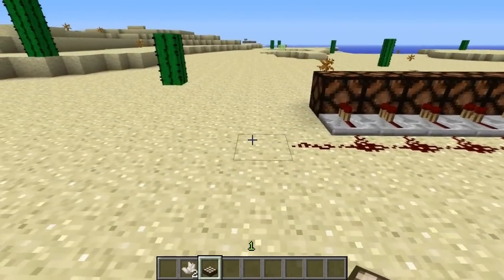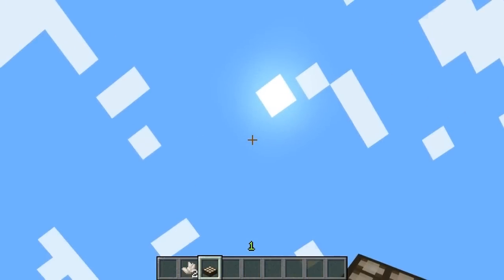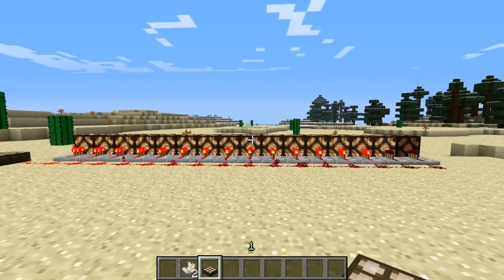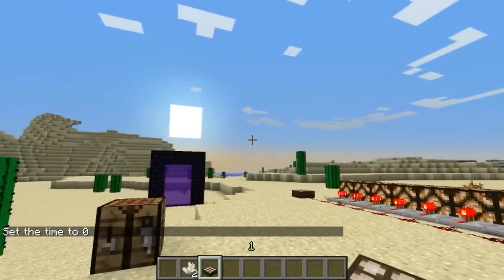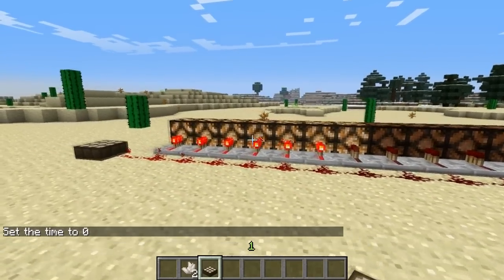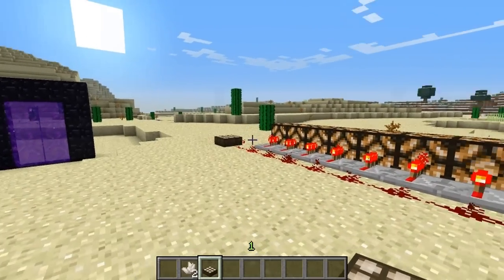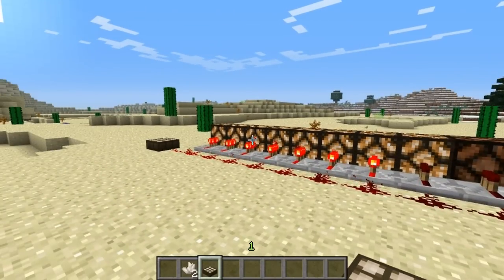The daylight sensor does exactly what the name implies — it outputs a redstone signal whenever it detects daylight. The sun is just about overhead now, but if I change the time to time set 0, so it's early morning, the output of the daylight sensor changes and it only lights up the first six repeaters. As the sun rises and gets higher in the sky, the daylight sensor detects that and outputs a stronger, more powerful signal. That's a pretty cool block.